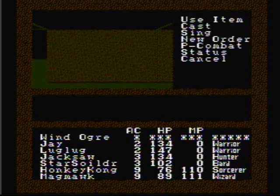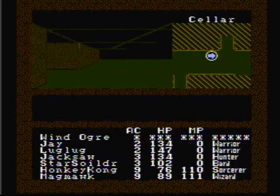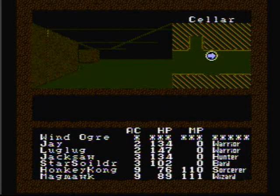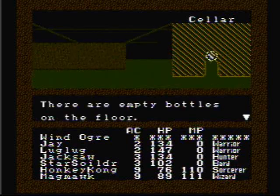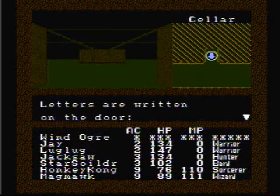Let's make Star Soldier useful for once and have him sing the song of Weyland's Watch. This will help us avoid some fights. Letters are written on one door: cheap grape juice, help yourself. Luglug doesn't want cheap stuff! The other door says good grape juice, private — but there are only empty bottles on the floor and no grape juice. Luglug is pissed!